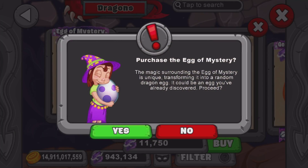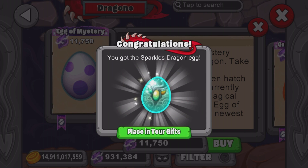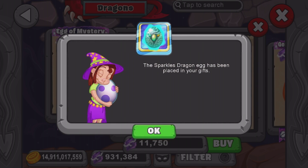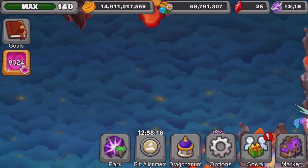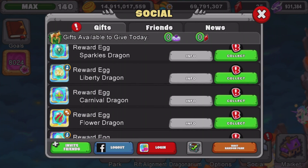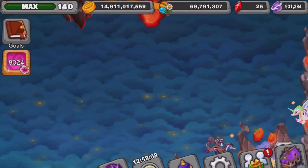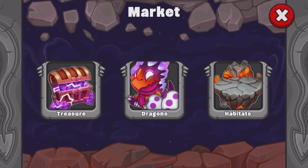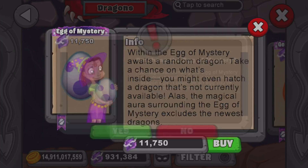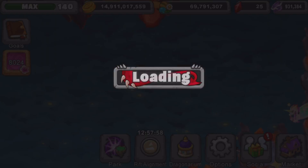We got a Sparkless dragon — this dragon is actually one of the dragons that gets an enhancement piece, so I can dress it up. Let me actually look at that real quick because I'm pretty sure that is the one. Yeah, this is the one where you can add an enhancement piece to change its outfit, so that's pretty cool. Now let's go on to the next one.